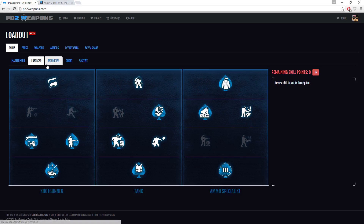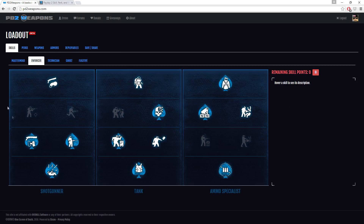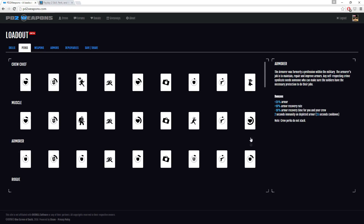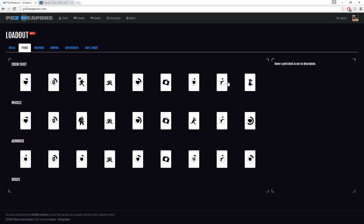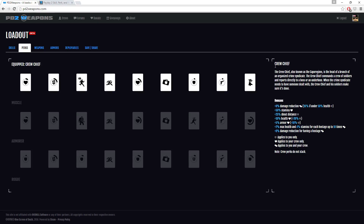I've finished my build — this is an enforcer slash ghost build, so I've put the points where I need them. Now that skills are set up, I can go over into the perks and select one. It lists all the full stats of everything, which is really nice. If you look at Crew Chief and select it, you'll see on the right side of the panel it actually tells you what bonuses you're getting from that, which is really awesome.